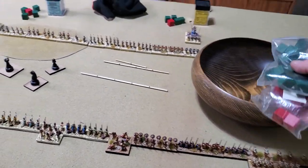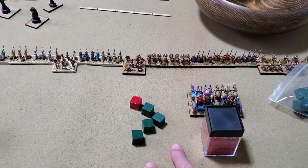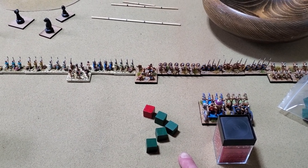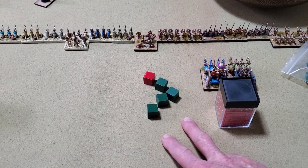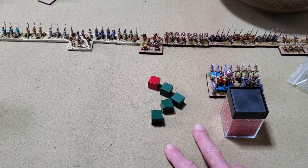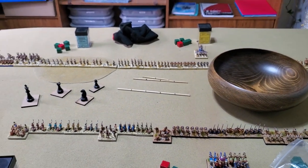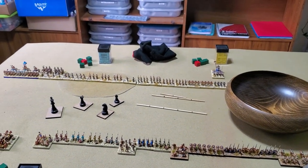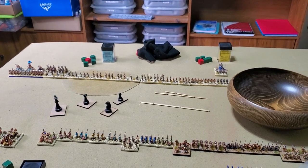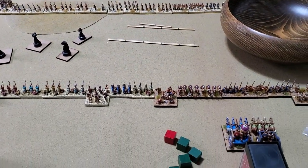I've got it set up here. The reason why I have these things here is for the command and control setup. With DBA you roll for pips — one to six — and that's basically how many orders you can give your army. Everything you're going to see is nothing I've made up myself; I've bag, borrowed, and stolen from other people and stuck them together. It's just a Frankenstein's monster type rule with a little variation.